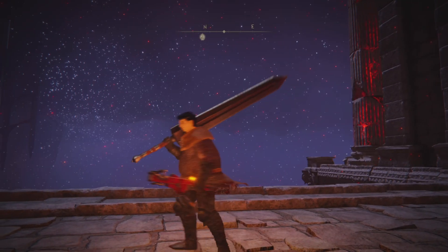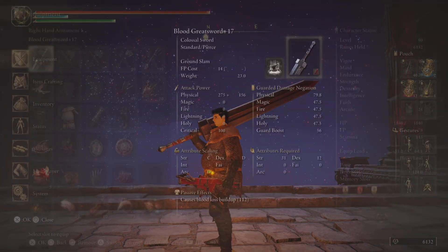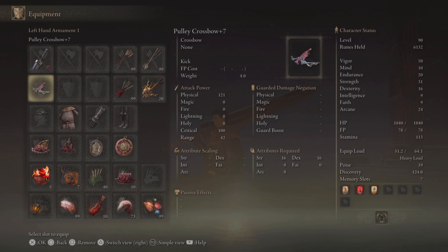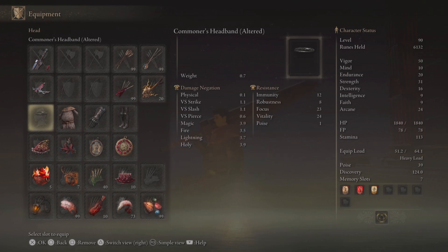With the minimal amount of effort I put into researching Guts as a cosplay, apparently he uses this big sword and sometimes a pulley crossbow. As for the armor, we went with the commoner's sweatband, the cleanest chainmail we could find, and some dark gloves and boots, since dark colors are pretty much flattering for all body types.